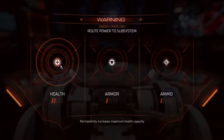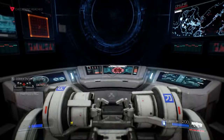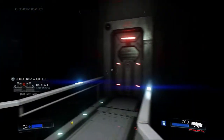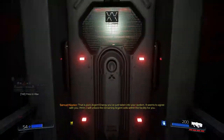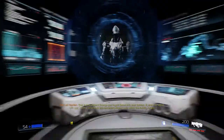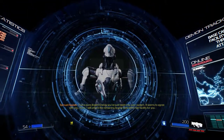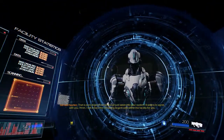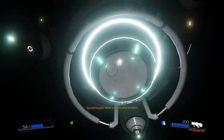Permanently increases maximum HP capacity - that could be good. Armor capacity or ammo capacity. I am running out of ammo a lot more than I'm running out of health and armor, which is a silly thing to say because obviously I'm dying a lot. Let's listen to what he's saying - Argent energy, green energy. Yes please, VEGA.